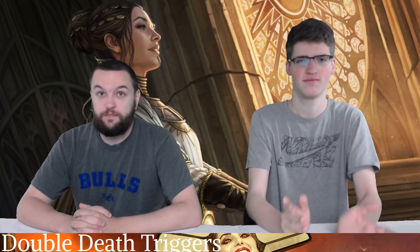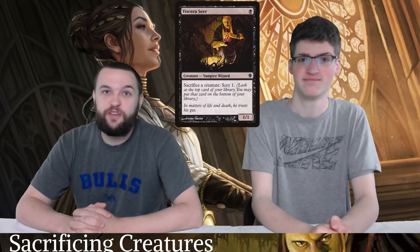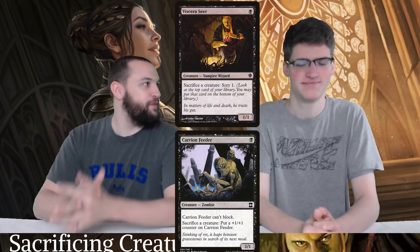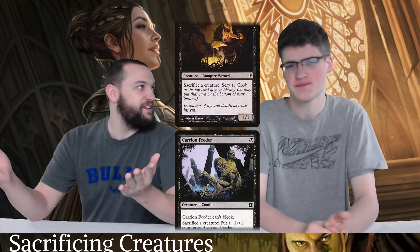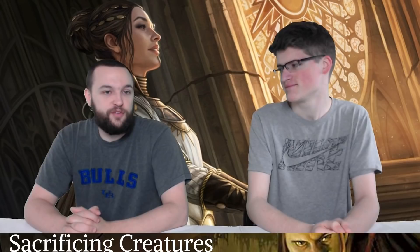We know what the creatures do when they die, but how are they supposed to die? We need to have control over when our things die. Viscera Seer and Carrion Feeder — the two one-drop creatures that let you sacrifice. These are both very efficient. Playing a one-mana creature that lets you get rid of any creature you want at any time lets you respond to removal. Viscera Seer gives you scry 1 every time, especially useful when you're comboing. Carrion Feeder just gets pretty big — just remember it can't block. Ranger of Eos was added to the stack and can go get these one-drops. There's Stitcher's Supplier and other stuff too.